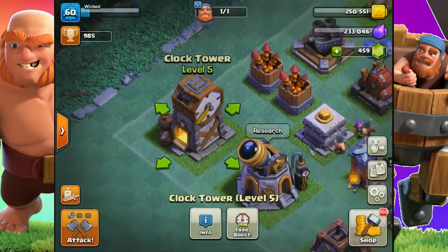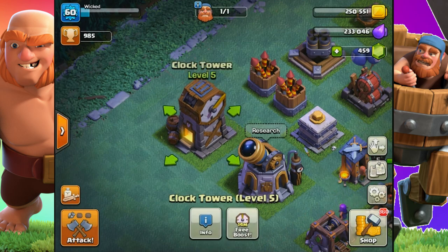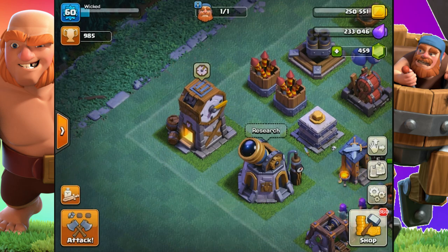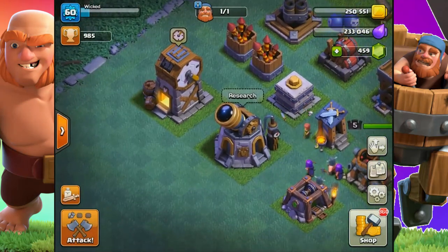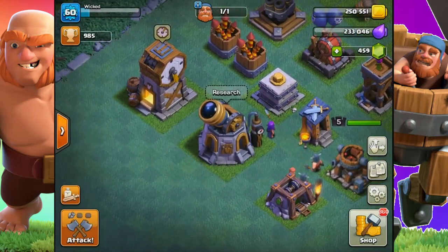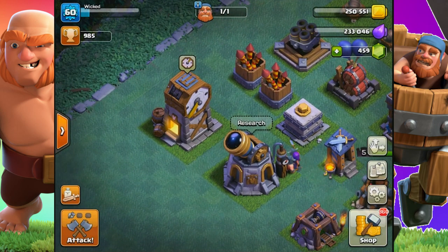The clock tower is useful — it boosts your resources, training time, and building time for a duration of time. At Builder Hall 5, a level 5 clock tower gives around 14 minutes of boost time, with a cooldown of around 8 hours. So you can only use that boost every 8 hours at this level. Obviously, the boost duration gets longer the higher level your clock tower is.